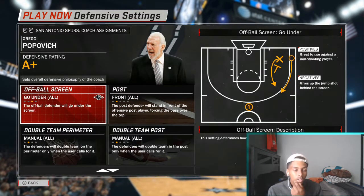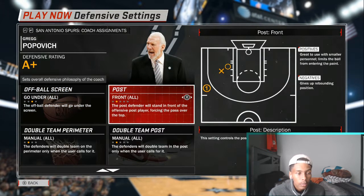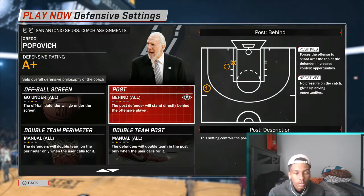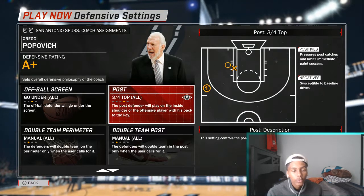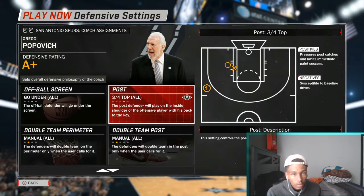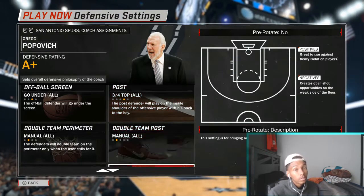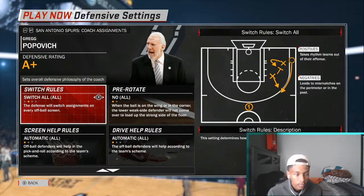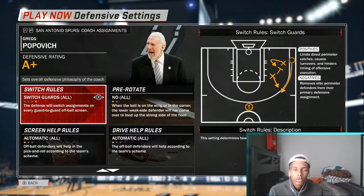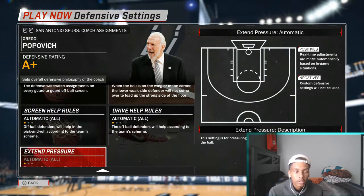With the Cavs you really don't want to switch off-ball. Off-ball, make sure you go under the screen. For post, you want to go three-fourths tops, because you want to get the steal — you do not want a mismatch with Kevin Love. If someone really knows how to use that paint game, you are getting destroyed. For switch rules, I always do switch all, but if he has a big lineup with Tristan Thompson, switch cards.